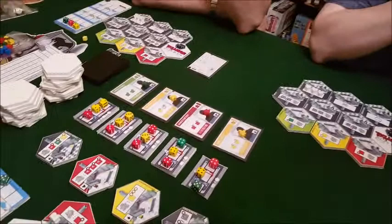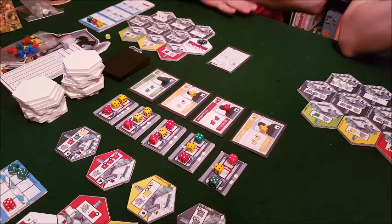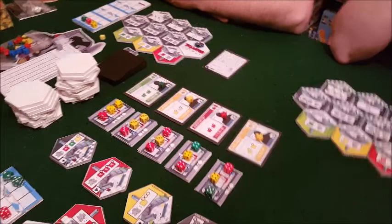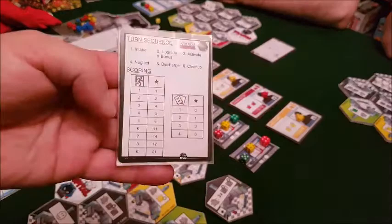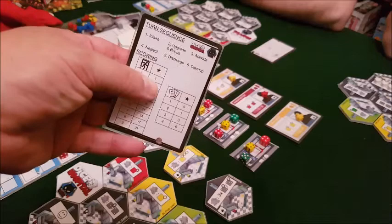That's a brief overview of how the game flows. Once we get started we'll explain more details. There are eight rounds in the game and a scoring track. It has eight turns and the person with the most score wins. You gain score from discharging patients - there's a table here: for one patient discharged on a turn you get one point, but if you get rid of five people on the same turn you'll get eight points.